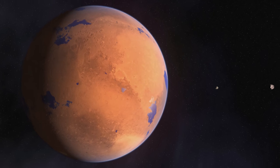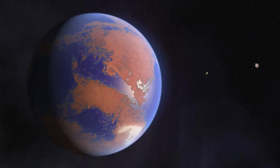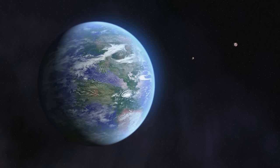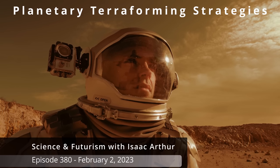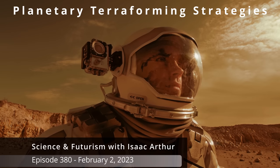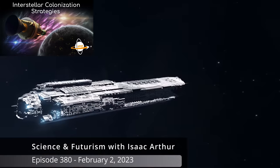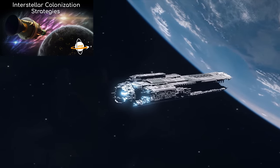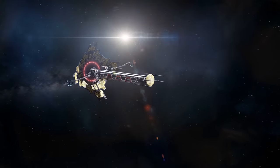In order to forge new worlds under alien suns, we'll need to be both patient and clever, but billions and billions of planets could be made into new homes for humanity if we can master our terraforming strategies. Today we'll be talking about how an interstellar colony arriving in another solar system might go about making it a new home.